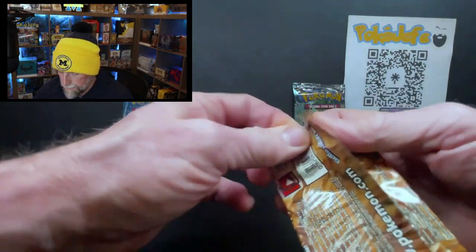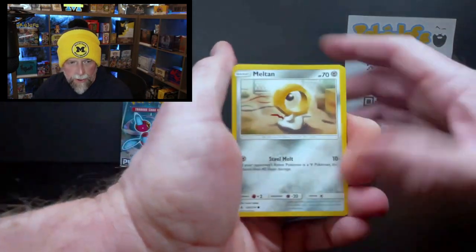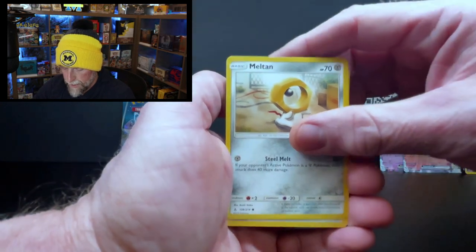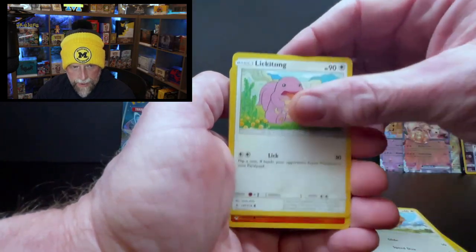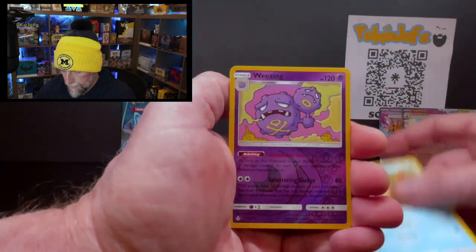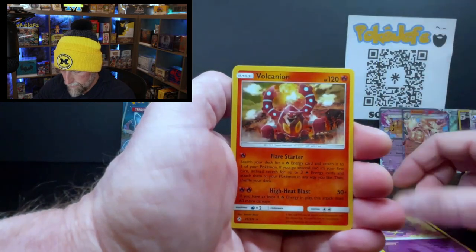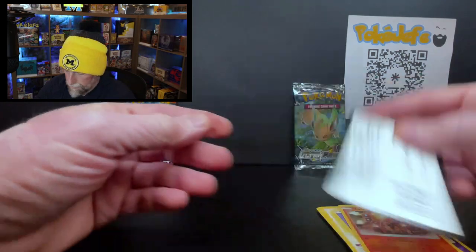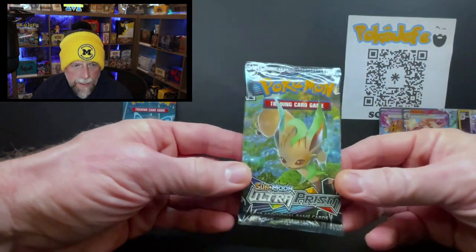Overall very happy with the mystery pack portion — two reds, a silver, and a green. Unbroken Bonds: Natu, Sceptile, Lickitung, Litten, Crabby, Weezing reverse, and the rare — Volcanion. That's okay! Let's go out with a bang.